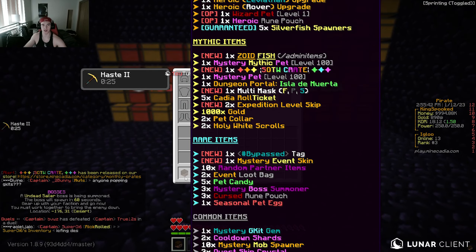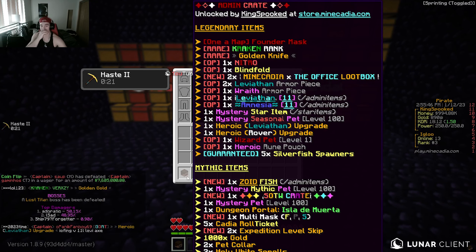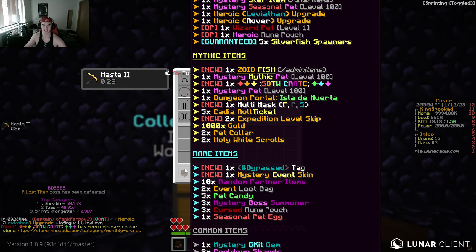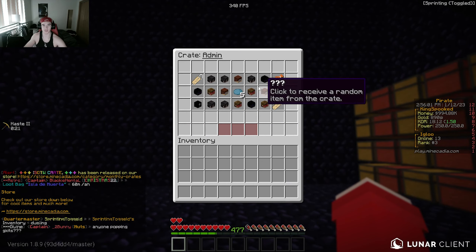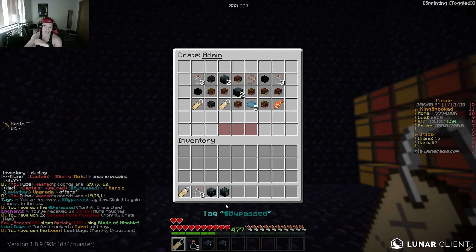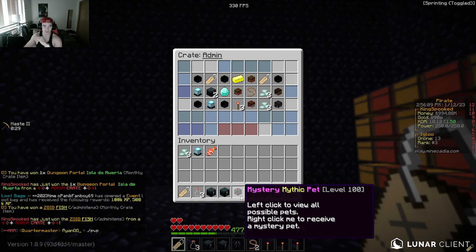We're gonna be opening an admin crate for today's video. As you guys can see, the rewards are pretty insane. Hopefully we can get something good. I don't really know what I want, to be honest. I mean, basically I can sell for money because I don't think there's anything in here I can really use for my benefit besides getting money from it. So without further ado, we're gonna open this right now. We got the tag Mythic pet level 100 soy fish — it's pretty meh.